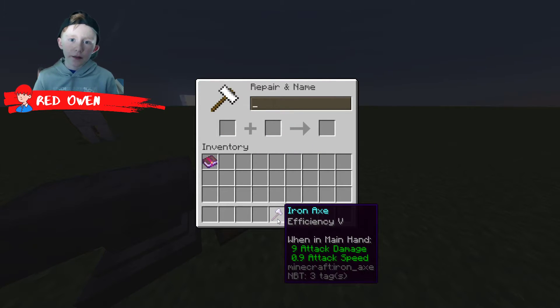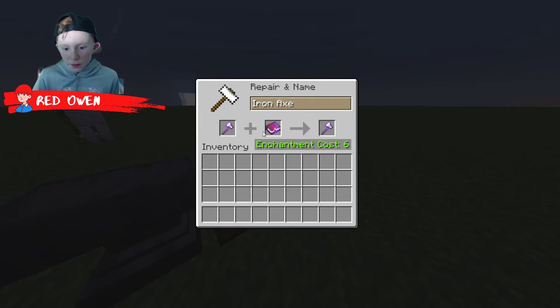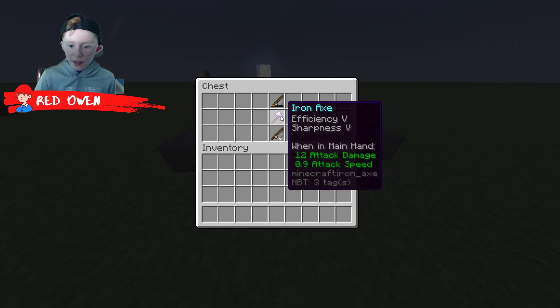Efficiency makes it mine faster, sharpness makes it do more damage, and unbreaking and some other enchantments are available too.